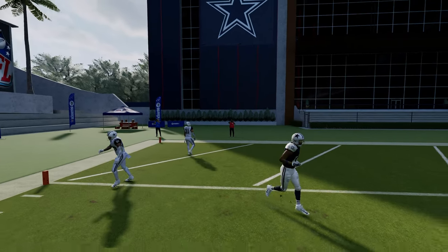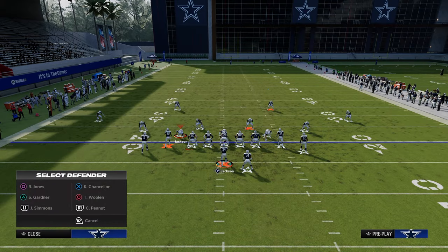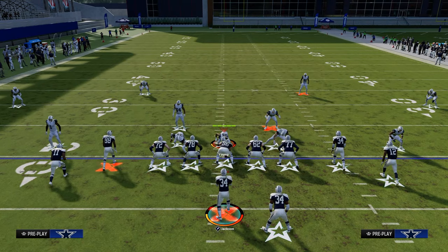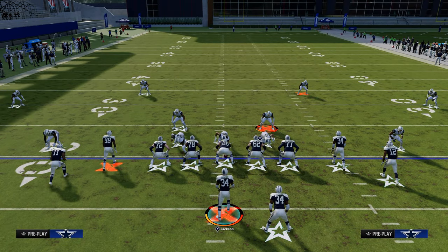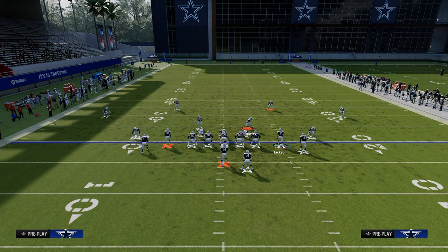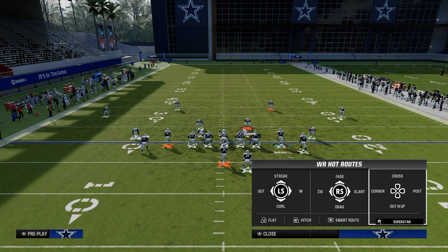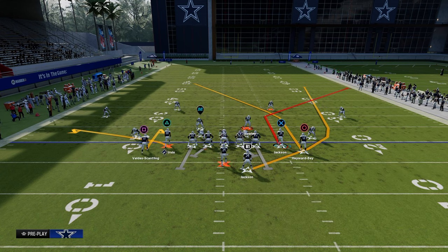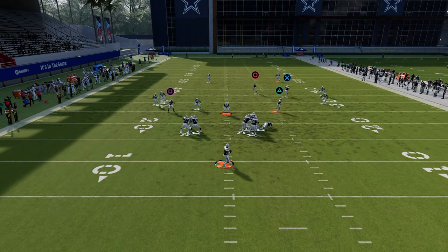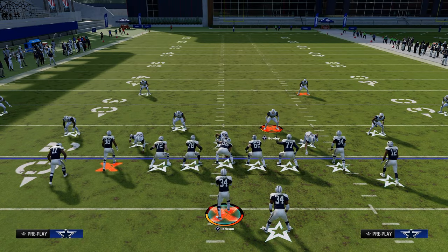Another advantage to running this route combination is if they're in a situation doing different types of roll coverages. One of the coverages you might actually encounter is like a double Mabel coverage where they're backing off these outside defenders — it's very popular for tight this year. We have the user in the middle and the post coming over the middle of the field as well. The corner route to the right is deep enough that you can do a lot. You run your route combination like this, and you can throw that right on the sideline for a possession catch and oftentimes be able to beat a standard double Mabel.